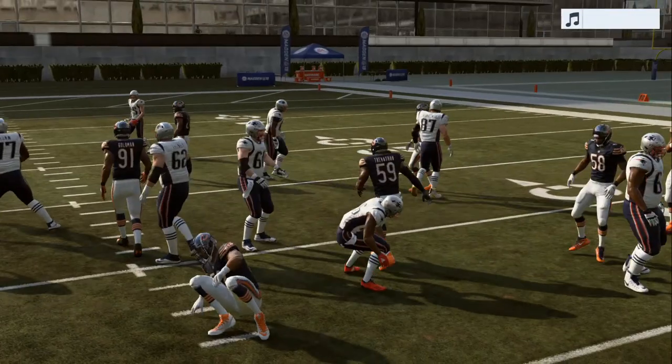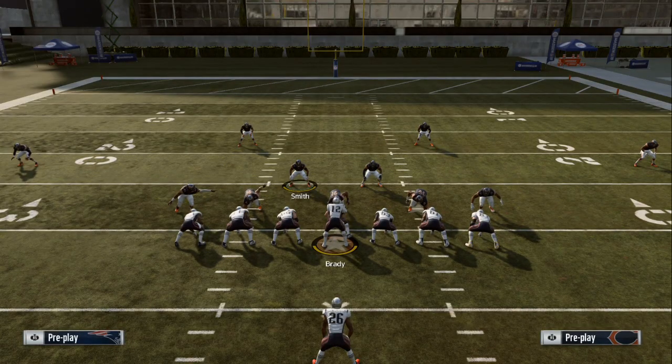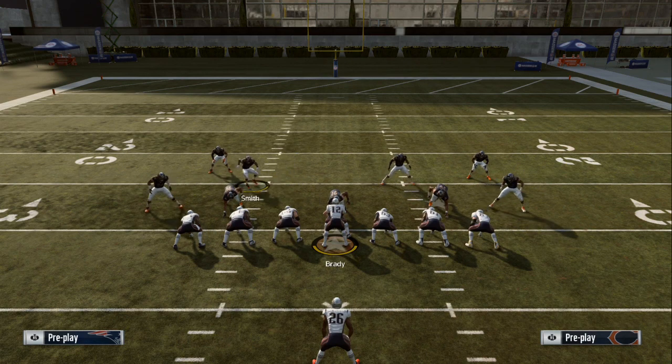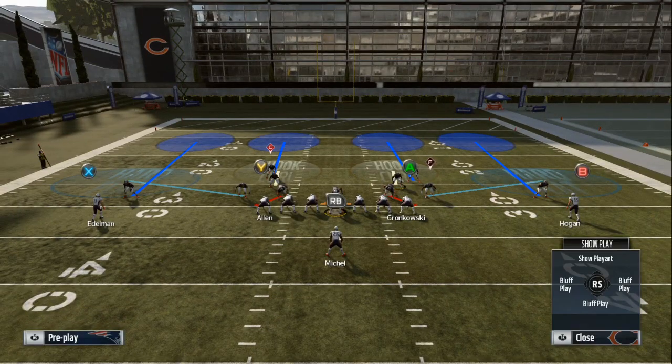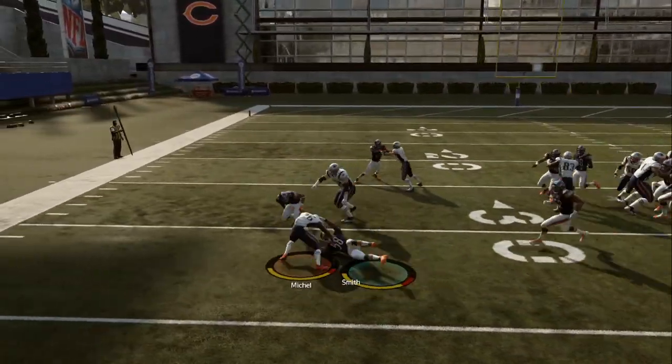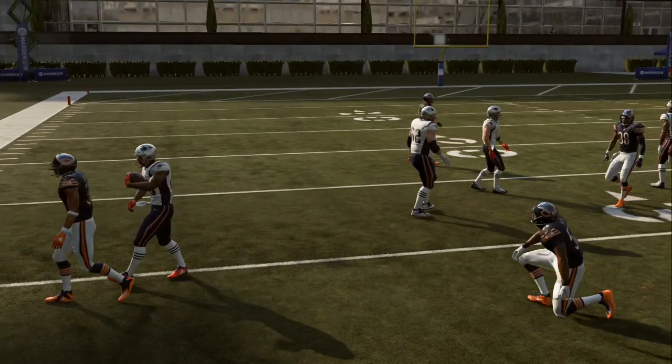Now we're going to flip the play because it doesn't matter — flip it to the other side. Come out, spread line, crash out, spread the linebackers, box that field up a little bit, play underneath. We don't have to really do the cross man, but we want him to go through the middle — and there he is, gobbled up in the backfield. Same results, both sides.